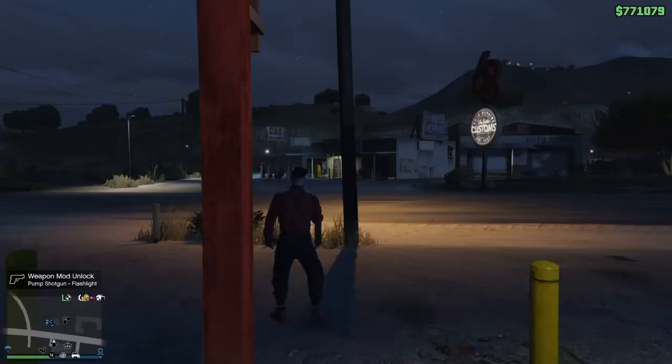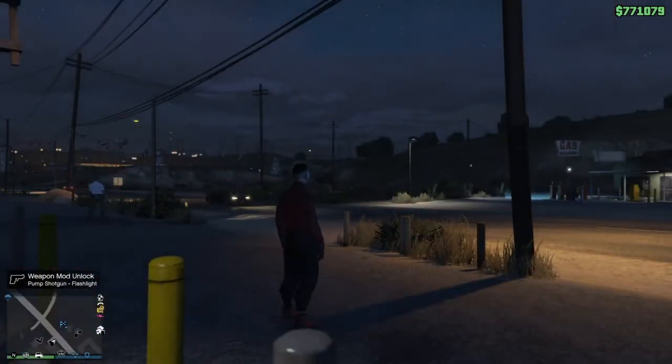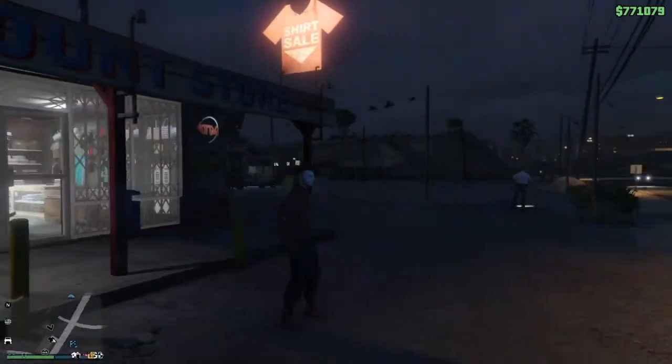What is going on guys, welcome back to this video. In this video I'm going to show you guys how to make the outfit in the thumbnail, which is this black jogger with a black modded CEO bodyguard vest after update 1.15.